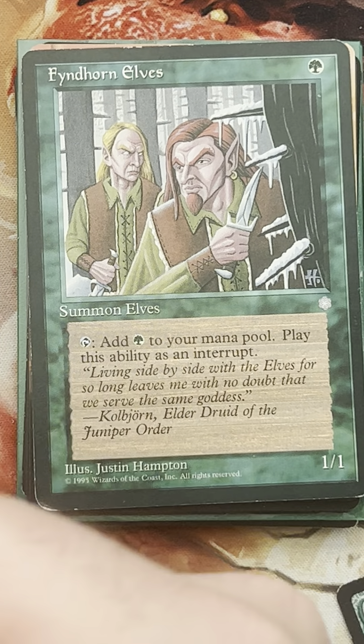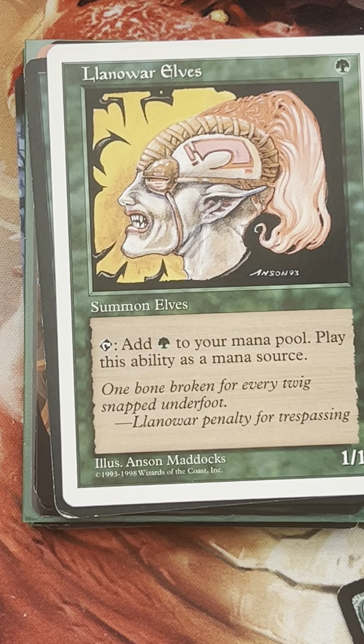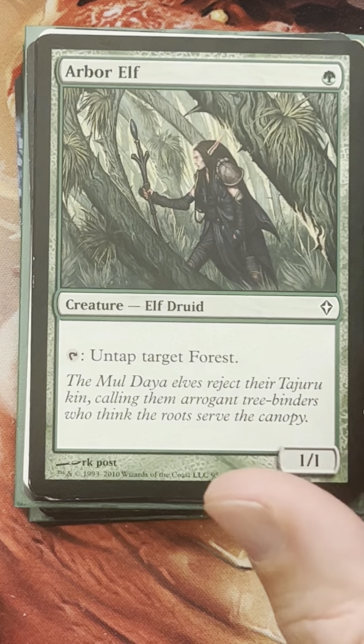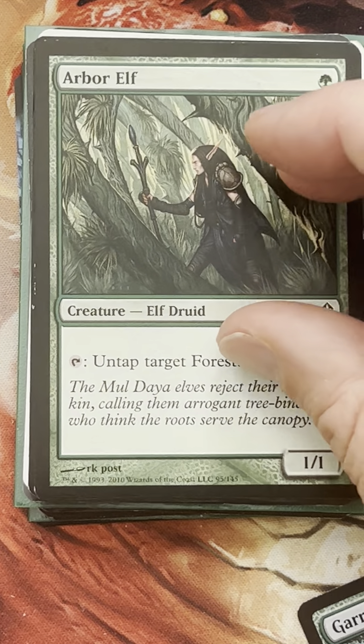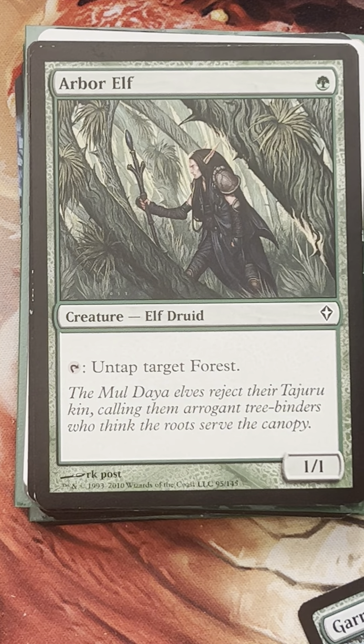I believe I have an Elvish Mystic in this pile. There's an Elvish Mystic — nice. And the Arbor Elf. We probably want a Bird of Paradise for one of these elves. It could probably replace the Arbor Elf, just because we're not always going to be untapping Forests — we might have pathways and such. So Bird of Paradise will probably replace the Arbor Elf.